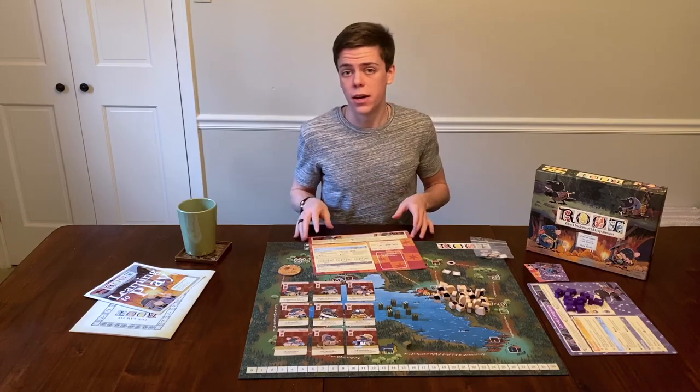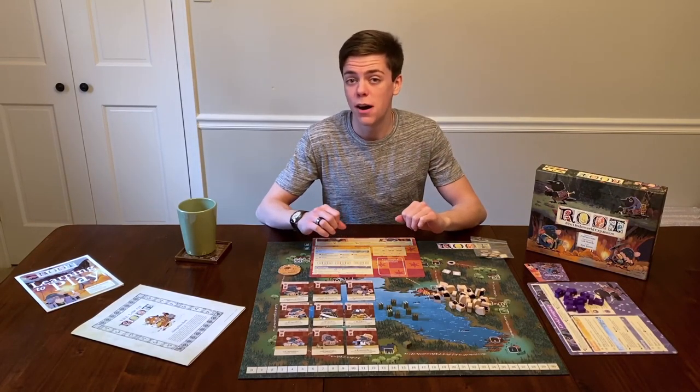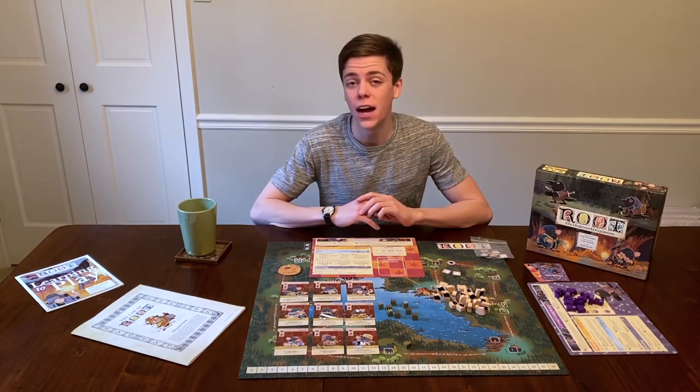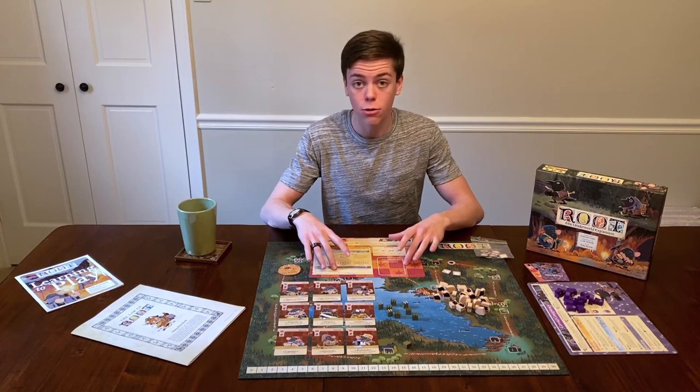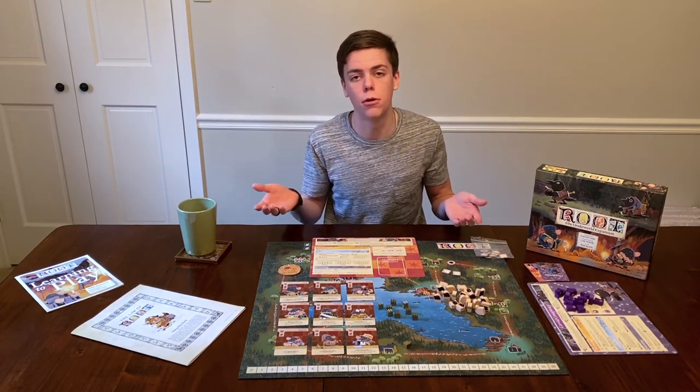First, let's talk about the Underground Duchy. The Underground Duchy is a larger, more powerful faction similar to the Marquis or the Erie Dynasty. The Underground Duchy has a reach score of eight, second only to the Marquis with a reach score of ten. This means they're great to put in any game if you need to up your reach to make it a more balanced game.